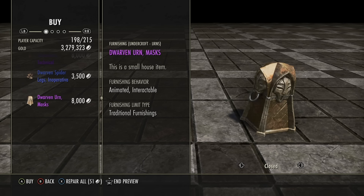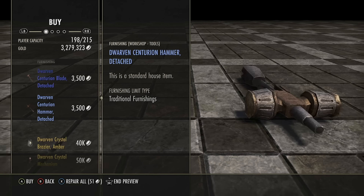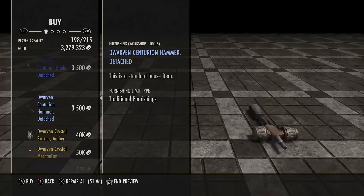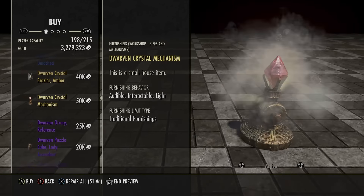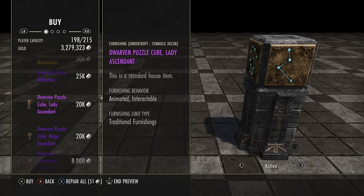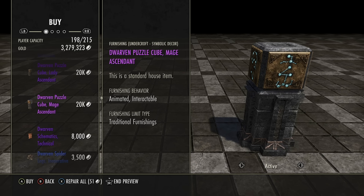If you guessed the Dwemer theme, you'd be correct. These items are a bit unique because they sell for not very much gold, but you don't buy them for very much either. These are actually really cool props to put in your house — 3,500 gold. You can throw essentially a Centurion Blade in your house. I love interactables; I think they're some of the best-selling items, but these ones don't do notoriously well for resale. But if you're looking for some cool items for yourself, interactable cubes that circle around — can you really go wrong with that?